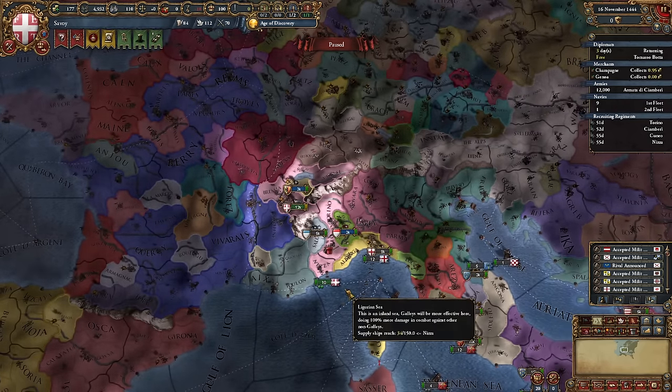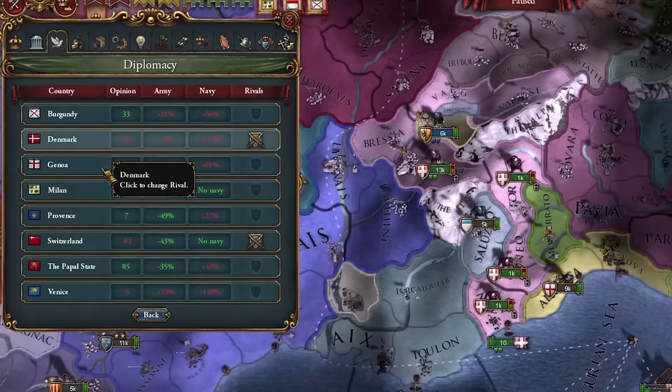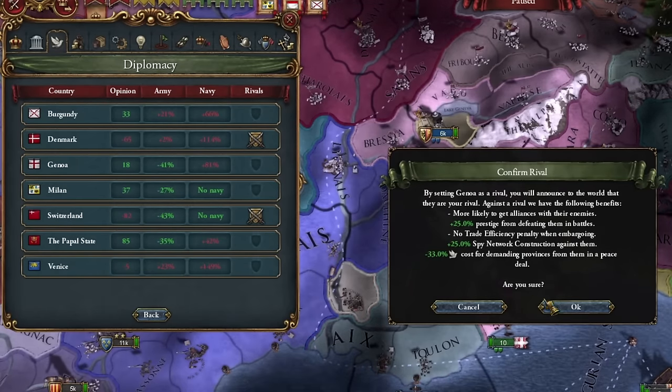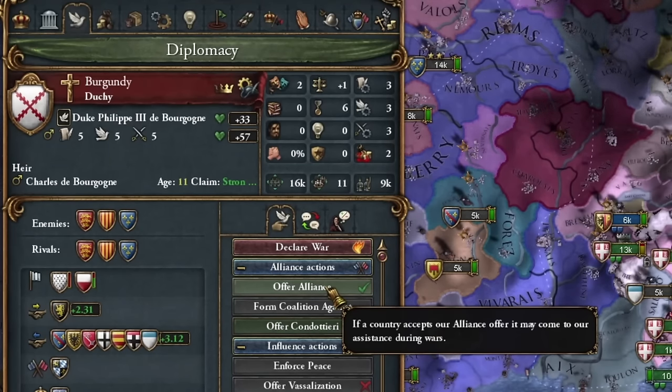I'm turning off forts and reducing military maintenance. France quickly broke its alliance with Provence, so I immediately made Provence my rival, along with Genoa and Milan. I decided to take a risk and ally with Burgundy, because who doesn't risk doesn't have fun.